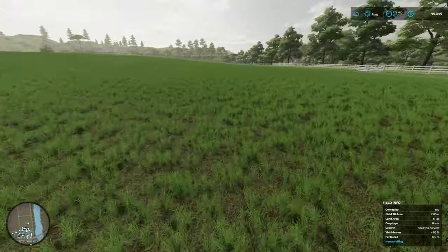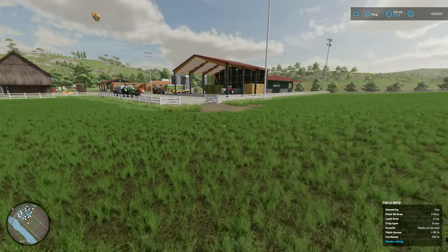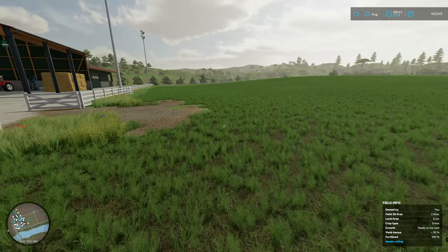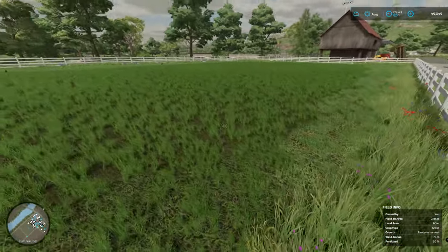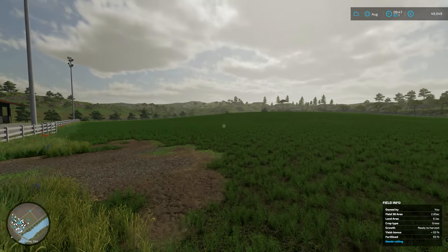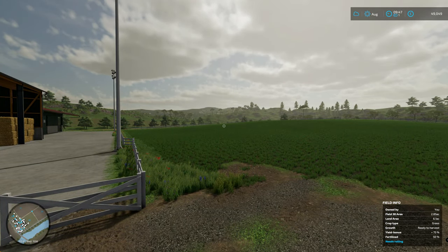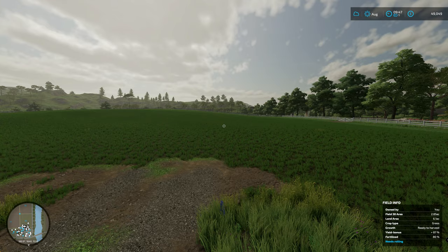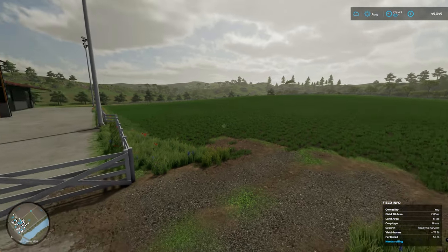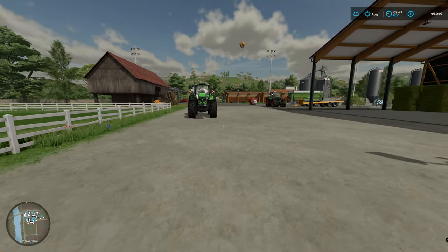Yield bonus is at 95% in here. Now this field does need rolling, but I decided to use some of the slurry so we're not going to be able to roll it this time because it is now fertilised to the max. There's no point in rolling over it anyway because it's just going to put the growth back down to the start. I may as well just keep it as it is. I've got quite a lot of manure and slurry building up, so it just made sense to use it and it saved time as well.